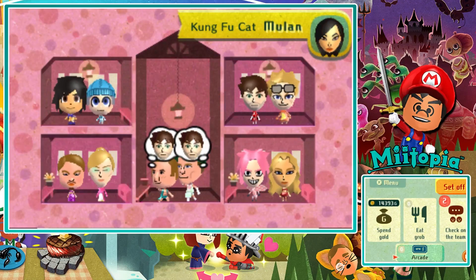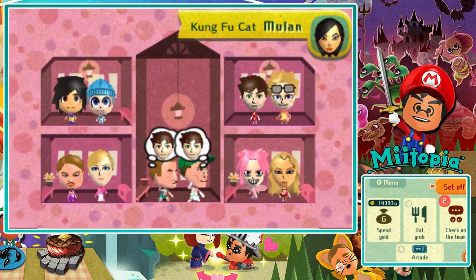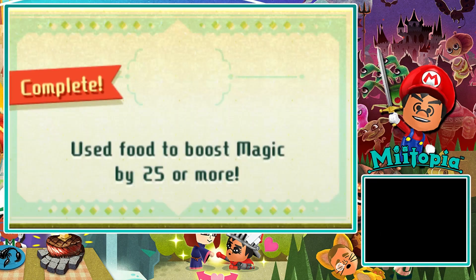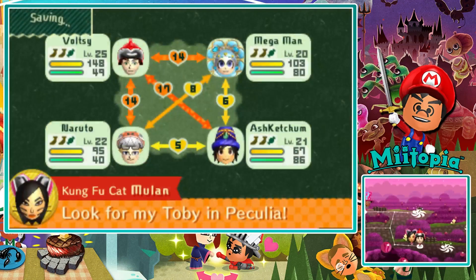Alright, we are back and we have grown quite a few levels. I got some new armor for me — Naruto grew two levels, Ash grew one, and I grew two. I think I'm level 25 now — yeah, I'm 25. Mega Man's 20, Ash is 21, and Naruto is 22. I am too OP. First bit bad, but I don't care — I'm strong.